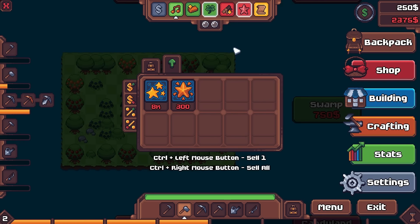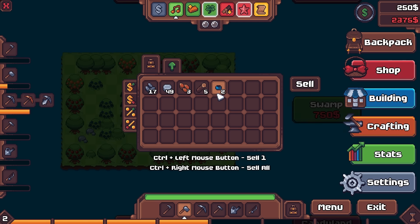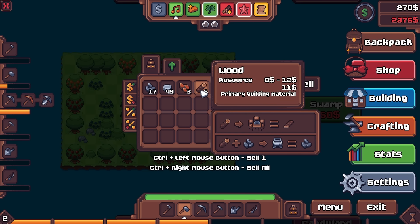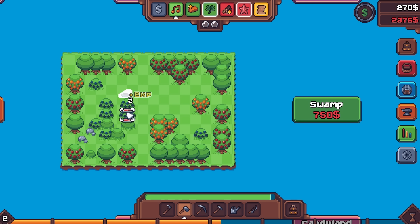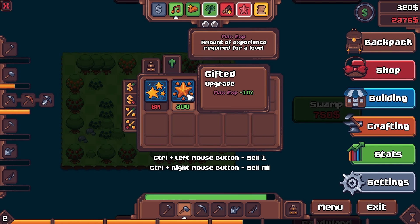Alright, so now that the stock market isn't tanked, let's just check out the backpack quick. Can we sell anything to get an extra $50? Put us over the top. So we have a few berries. That'll get us close. I don't want to sell my copper. I suppose I can chop down a few more of these bushes and just sell the berries to get us over the top. Okay, here we go.